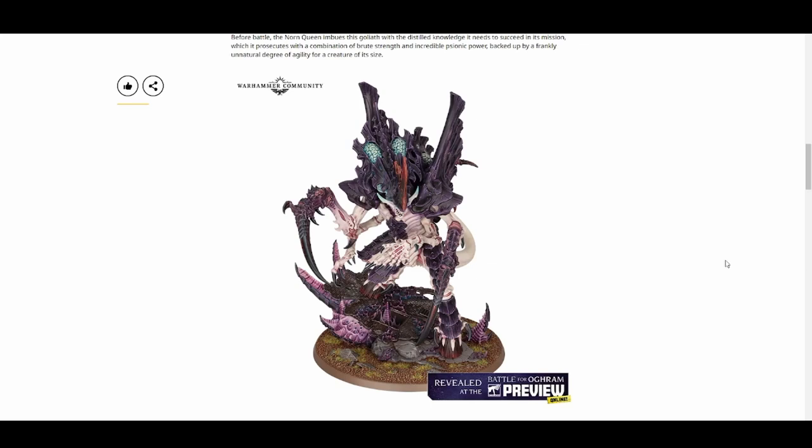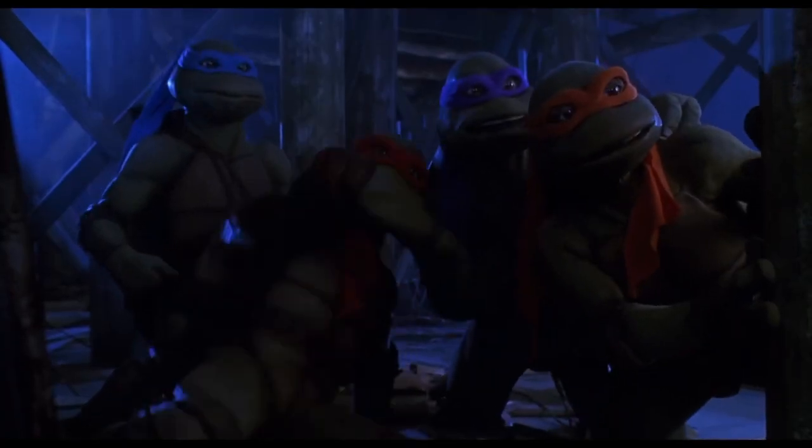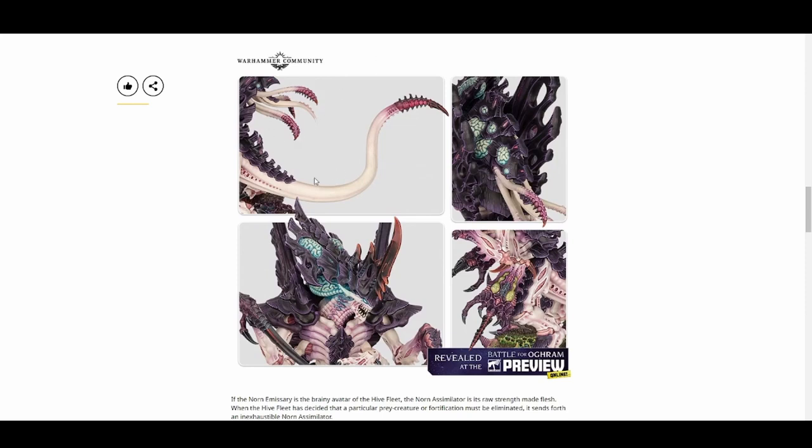Next we have the Norn Emissary. This thing looks massive — got a big base. It's kind of like a Hive Tyrant on steroids, a super shredder of a Hive Tyrant. Here's another angle: it's got some tendrils coming out the back, a long tail, and brains throughout the carapace, which is interesting to see. There's something down its back — not sure what it is, but it looks like part of an arm, maybe some sort of ranged weapon or a shield. Really like the way this model looks.